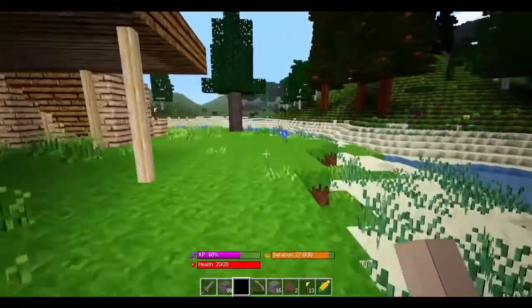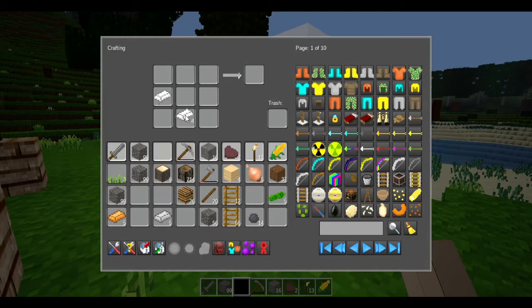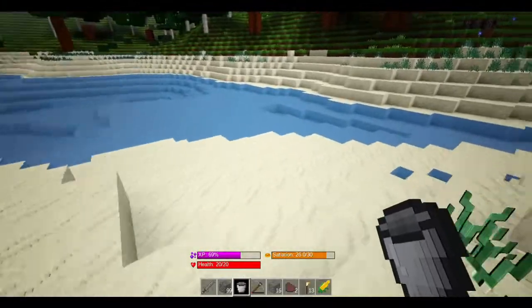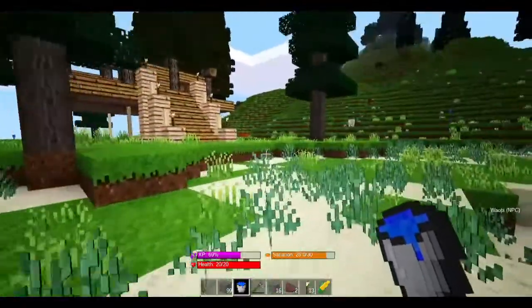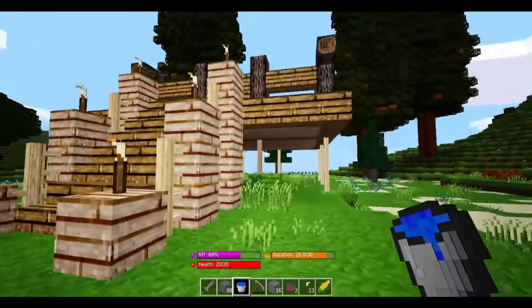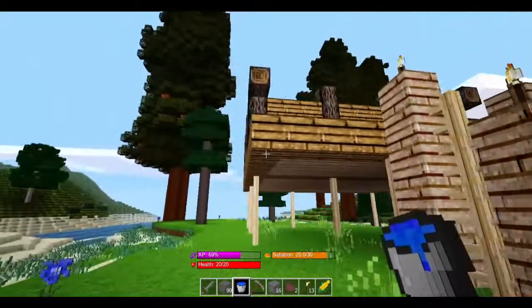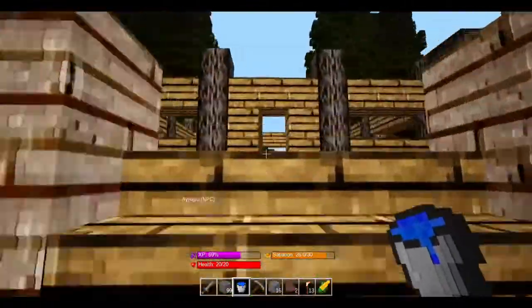Now we need to decide where we're going to have our garden — after, of course, we make our steel bucket. We'll go grab some water. After playing my creative map and coming back to this survival map, my house just looks terrible and it's driving me crazy. So I might end up sprucing it up a little bit outside of recording the gameplay, just so I don't have to put you guys through that and I don't have to deal with looking at this horrendous house for too much longer.